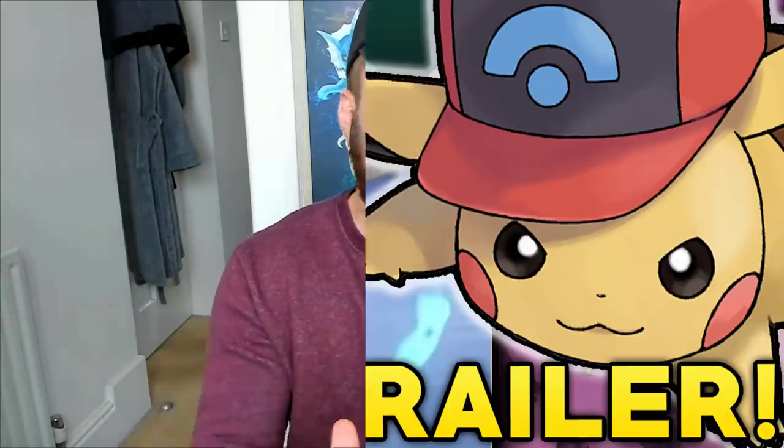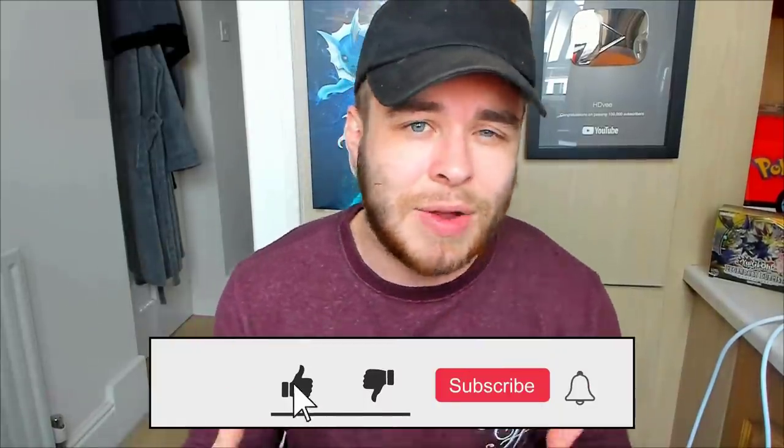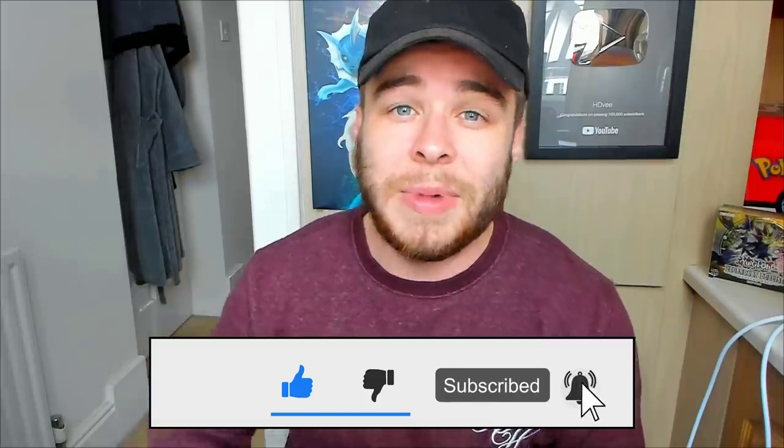Hey guys, HDV here and welcome back to a brand new video. Today we have a couple of things to cover: first off, there's a new Pokemon Sword and Shield Crown Tundra trailer that just came out this morning on the Japanese YouTube channel. There's also another event Pikachu you can obtain — the Sinnoh one — so I'm going to quickly show you how to do that at the end of the video. If you're excited for today's video, please drop a like down below and subscribe if you're brand new.